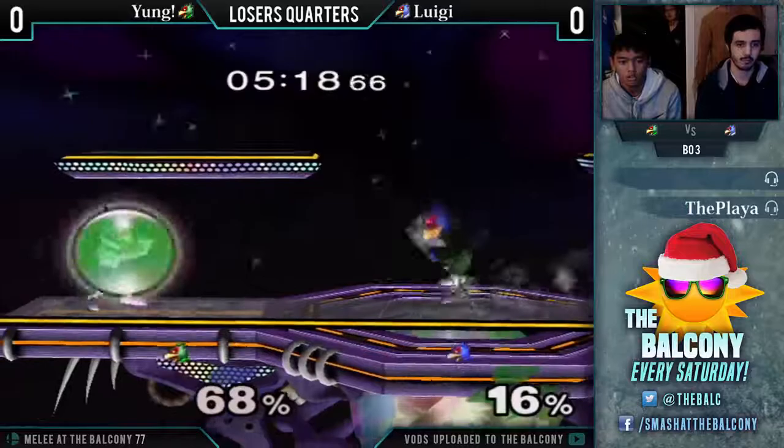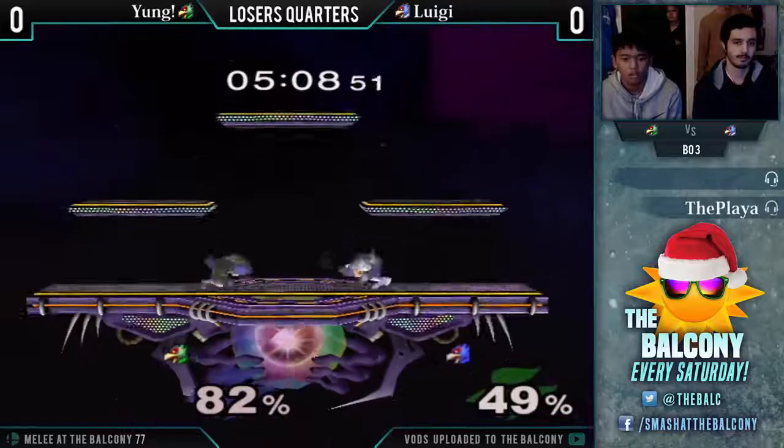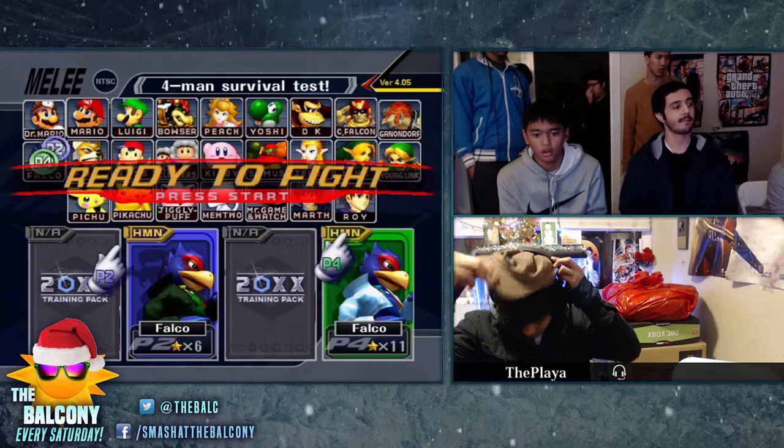Seeing Luigi capitalize on his shine opportunities very well, while Young is playing a bit more cautious. Very close — I can't call it at the moment. Misses that there. Good shine. Luigi takes game one. Pretty solid stuff from Luigi, but Young was showing some good stuff as well. Let's see where he picks his counter pick.